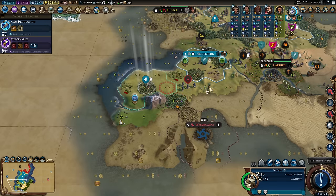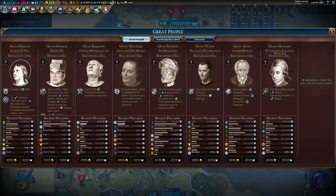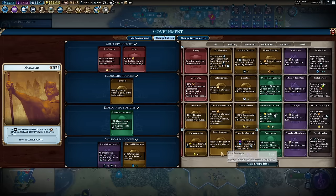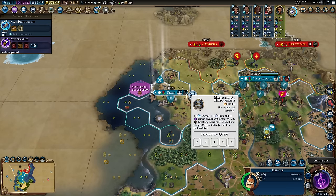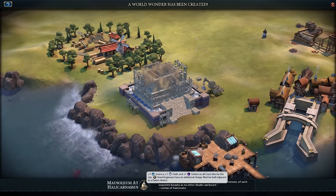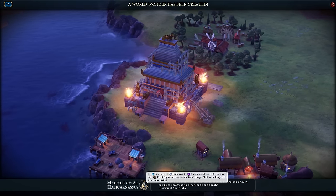Chopping out the Hansa — oh yeah. Zulu bought out the engineer, which is really annoying — I was going to earn him naturally. Natural philosophy goes out; Gothic Architecture in. Now here's the funny thing: the Mausoleum of Halicarnassus gives an extra charge on all great engineers. Imatep had two charges, goes down to one, then back up to two — wonderful. With 15 production towards wonders in government, one charge of Imatep is enough to completely build this wonder.